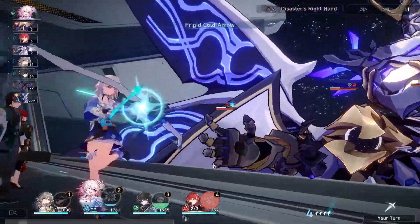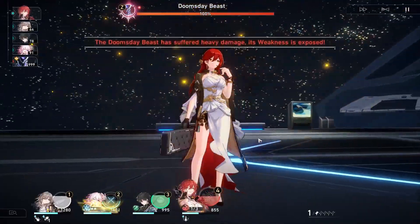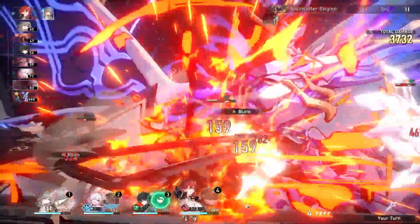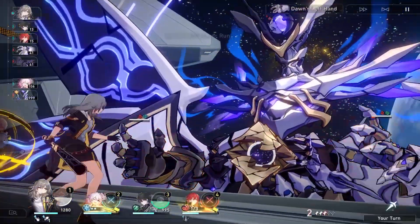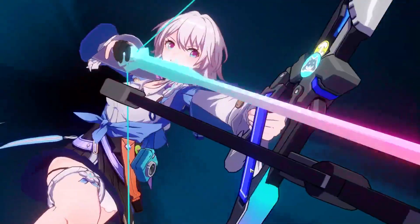I recommend focusing the right arm in the first phase, because being imprisoned wastes so much of a character's turn. In the second phase, I recommend focusing the middle, because its area attack impending doom really hurts. Overall the boss is fairly easy, and you don't really need much protection for your team — you can kind of just rush it down.